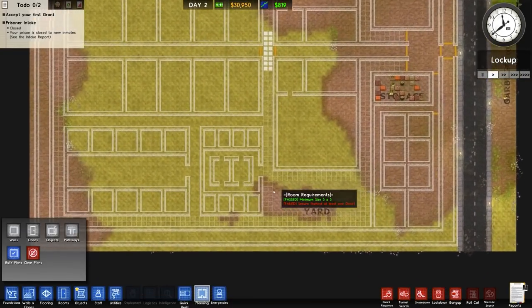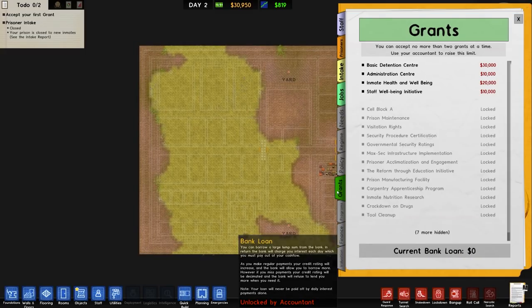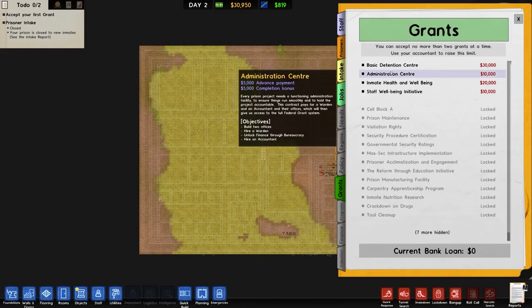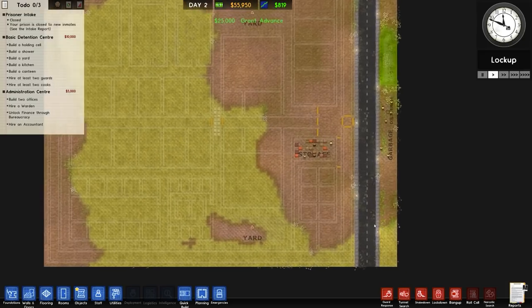I haven't yet nailed down that one, so we'll see how it goes. Either way, in this episode we're going to do some buildings. So over to reports, over to grants — we're going to go for the basic detention centre and administration centre, and that's pretty much all we can get for the time being.